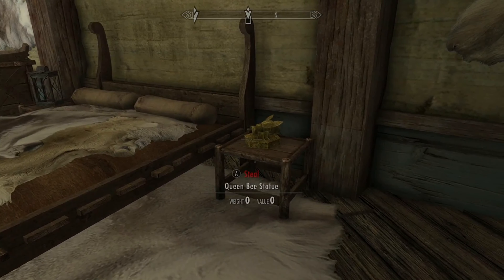Item 5: The Dwemer Puzzle Cube is found in Cal Simmo's Laboratory. It is on the table to the right, right before the exit.